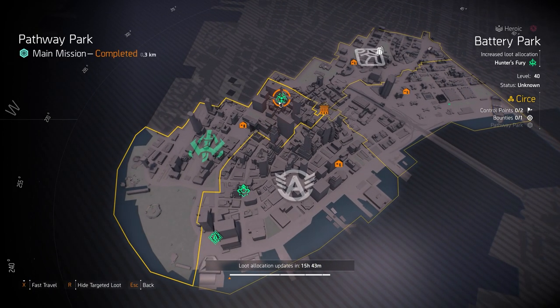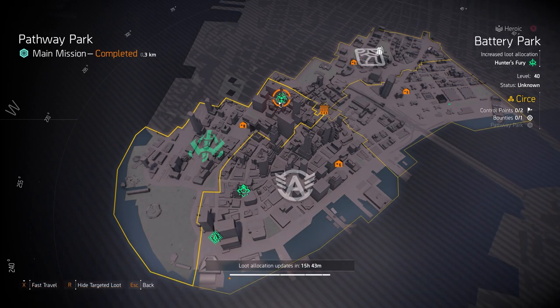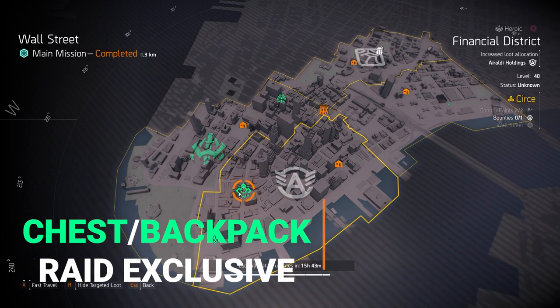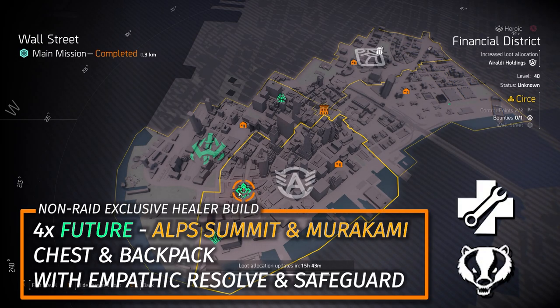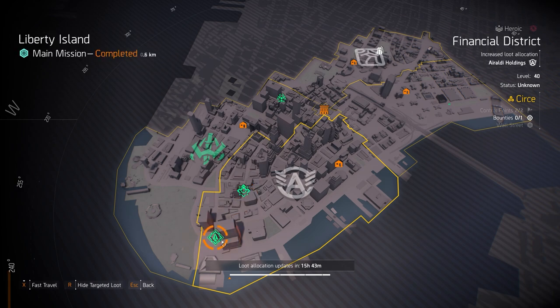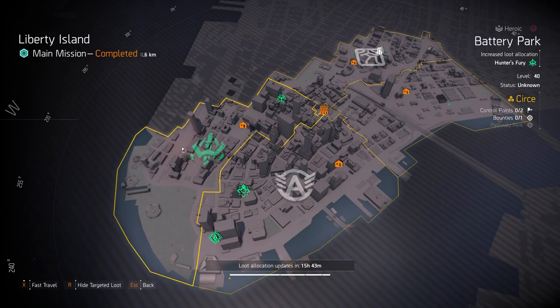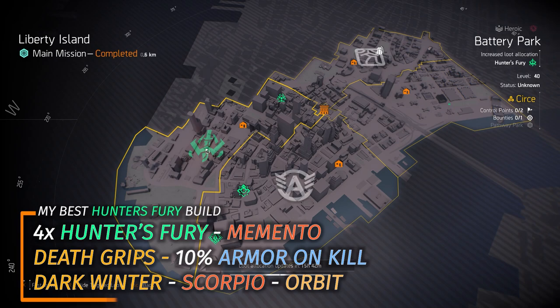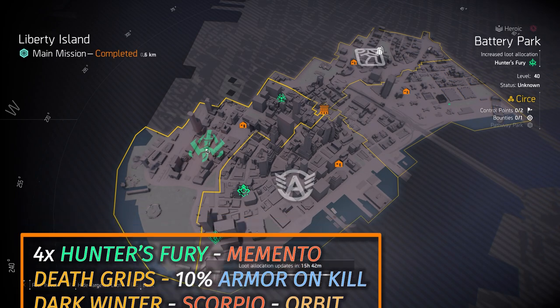Next up Future Initiative at Wall Street — just like Foundry Bulwark, the chest and backpack are Iron Horse raid exclusive on normal difficulty. But no worries: just get an Elf Summit chest piece with Empathetic Resolve, a Murakami backpack with Safeguard, 4-piece Future Initiative, and that's a great non-raid exclusive healer build. Then Tip of the Spear at Liberty Island — I don't normally recommend it, but you can use it with the Survivalist specialization using the Crossbow to strip armor during legendaries and raids. And lastly Hunter's Fury at Battery Park — my favorite DPS build is 4 pieces of Hunter's Fury, the Deathgrip gloves with 10% armor on kill, and the Memento backpack. I always run that with the Dark Winter, the Scorpio, and the Orbit with Perfect Finisher. I usually run 3 armor cores, 4 red cores, and 1 skill tier from the Memento.